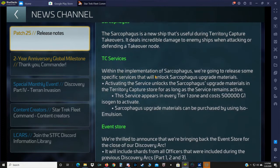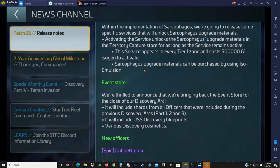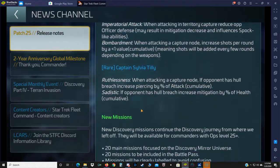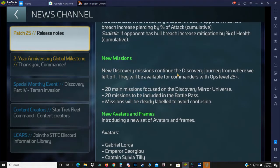For the TC service, with the implementation of the Sarcophagus we're going to release specific services that will unlock Sarcophagus upgrade materials. Activating the services is going to be territory capture stuff. There's the new event store, new officers, and new missions continuing the Discovery journey from where we left off. There are going to be 20 main missions focused on the Discovery Mirror Universe, including the Battle Pass, and missions will be clearly labeled this time to avoid confusion.